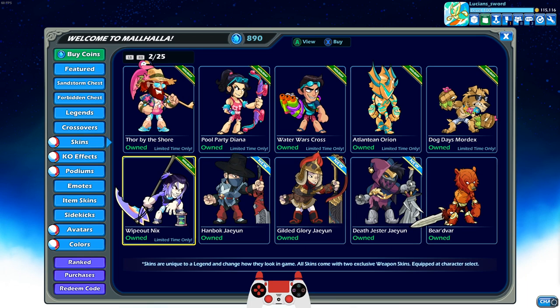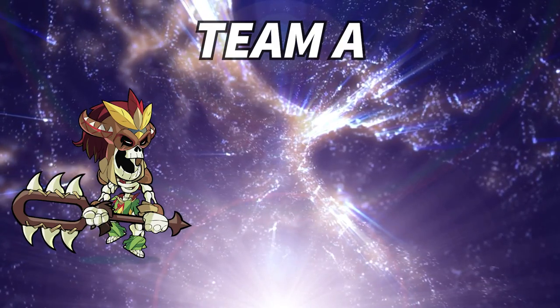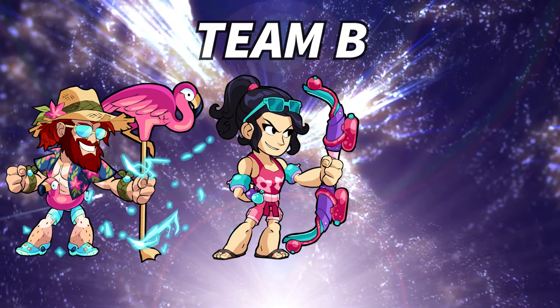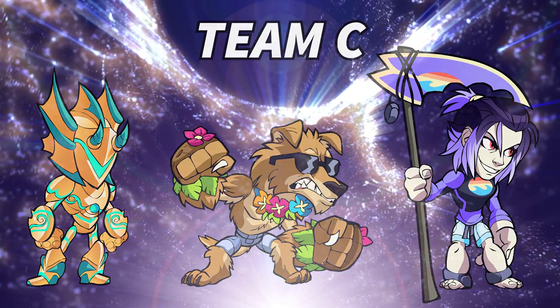What we're going to do is split these skins up into three teams of three and play games of Strikeout with each team. Team A: Island Azoth, Hotshot Vector, Brawl Dad Isaiah. Team B: Thor by the Shore, Pool Party Diana, Water Wars Cross. And Team C: Atlantean Orion, Dog Days Mordex, and Wipeout Nyx.